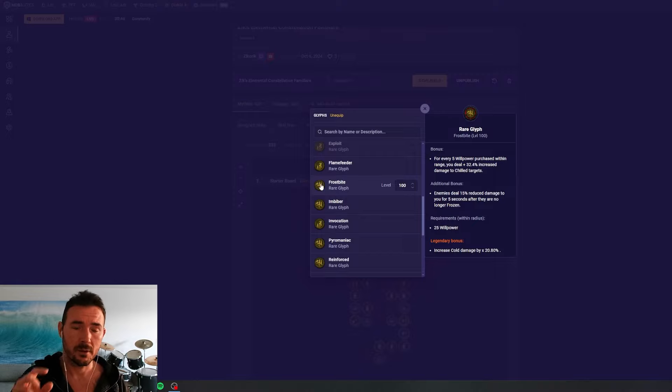Frostbite has decent additive at the top to chilled, some decent damage reduction as the additional bonus, and then a 21% multiplicative to cold damage for the legendary bonus. If you're running a mostly cold damage build and you need more defensives, that's when you'd want to rock Frostbite. Otherwise the multipliers are not going to stack up against the golden glyphs if you're looking for more damage output.